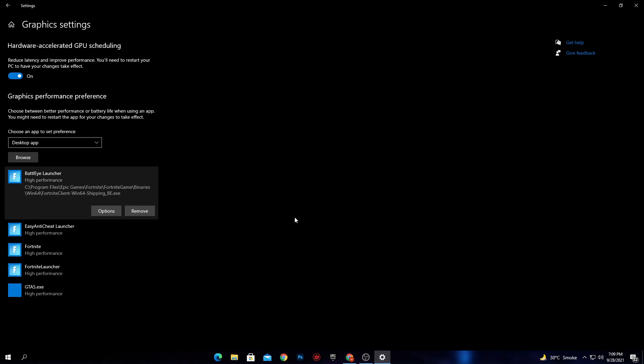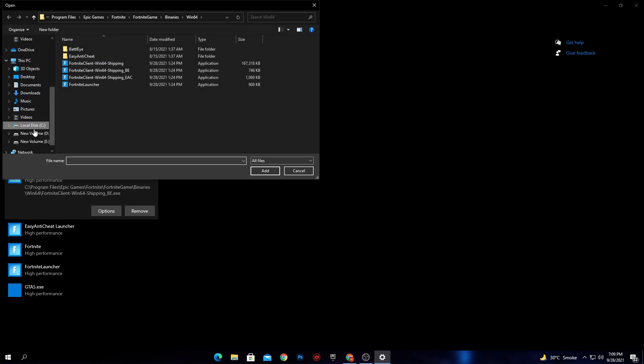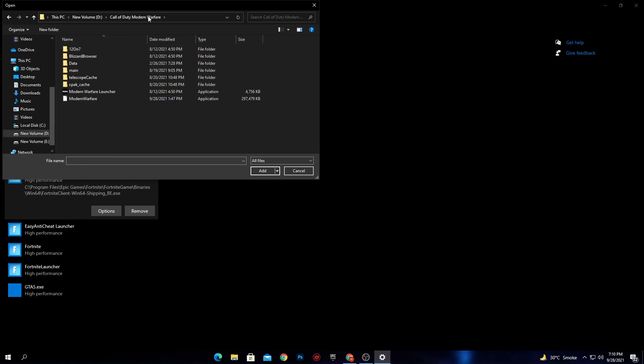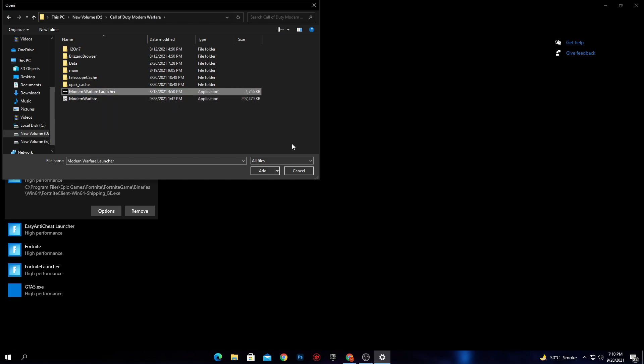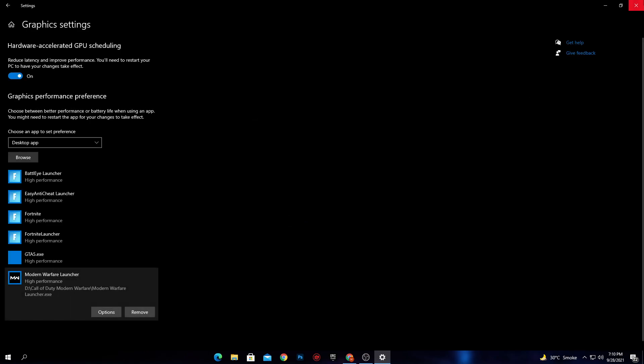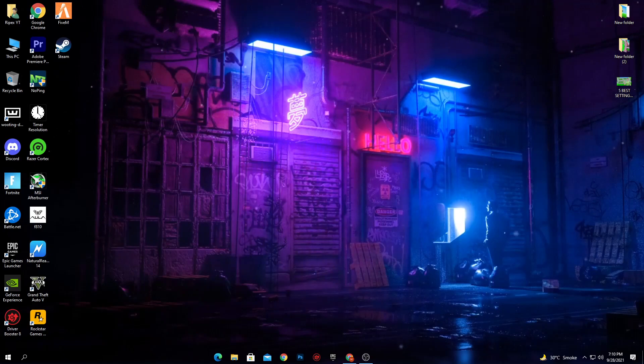Do the same for any other game like GTA 5, Valorant, or Warzone. For Warzone, browse to the directory where you installed Call of Duty: Modern Warfare, select the launcher, click Add, set it to High Performance, and save the settings. Close the window and restart your PC once to enjoy the best performance in any game.